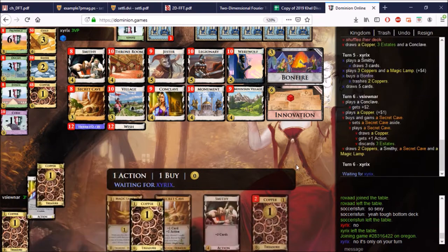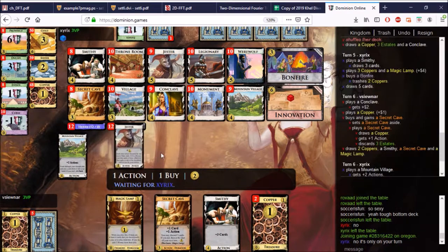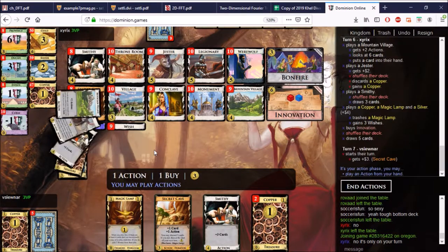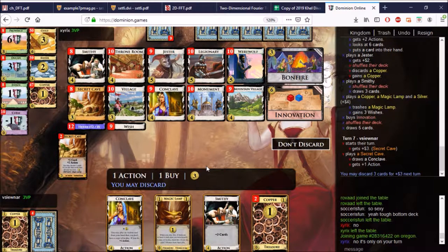So here we have to remember that we should not... oh, no — Coppers, no, please no. Oh, he activated the Wish here. All my excitement is done now. It looks like Innovation will not save us here because we don't have the Conclave in hand. Where is my Conclave? Oh, I played it last turn. No problem. So if we're not triggering, we might as well play the Cave. Here's the Conclave. Don't discard Conclave into Smithy.